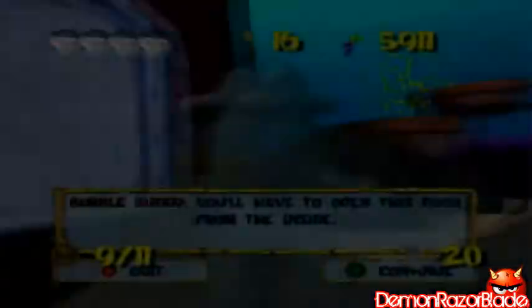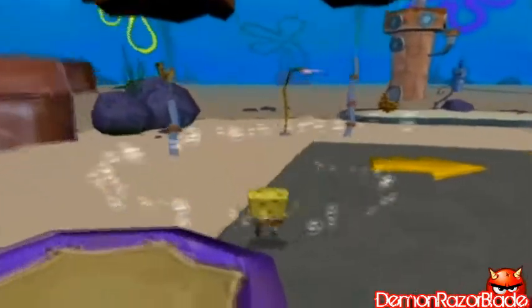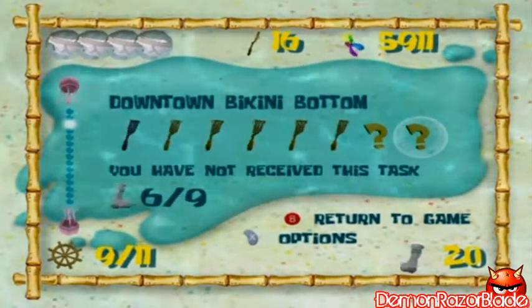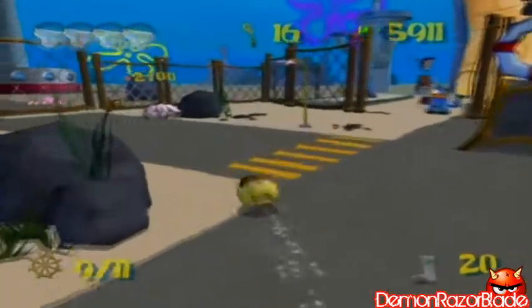Now we're gonna be down in this area again — back where Bubble Buddy is. You'll have to open this door from the inside. So you might be wondering what else is there to do. There's like three golden spatulas we can get, two more of those steering wheel things. Well, there's one more area we can go in Downtown Bikini Bottom, and that last area is over here.